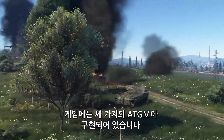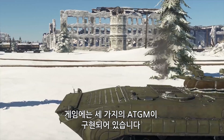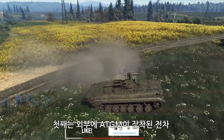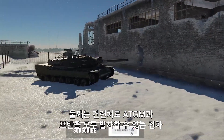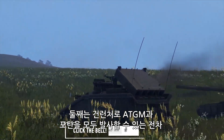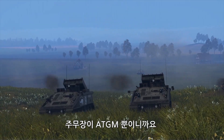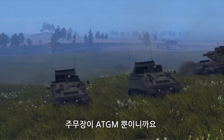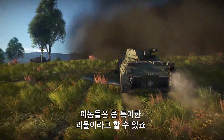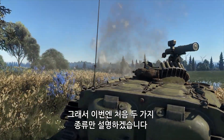With certain exceptions, there are three types of ATGM-equipped vehicles in the game. The first type are vehicles with ATGMs on external racks. The second type are the ones that can fire both ATGMs and live rounds from their guns or launchers. The third type relies on ATGMs as their main means of dealing damage — a very different kind of beast — so today we'll speak only about the first two types.